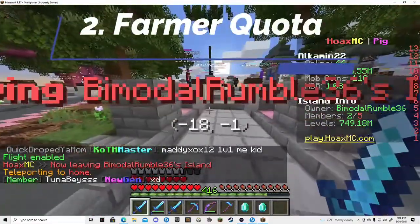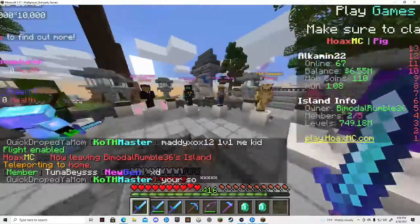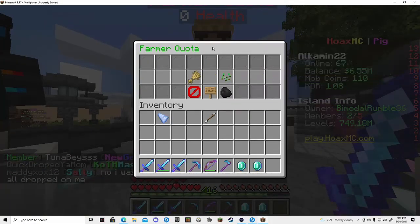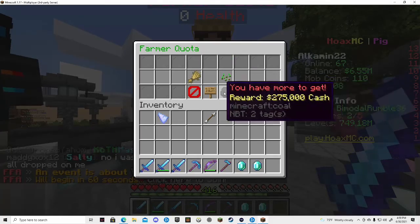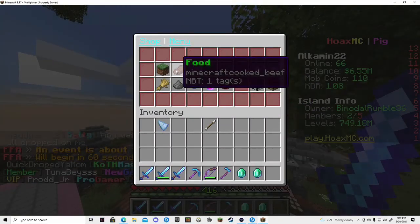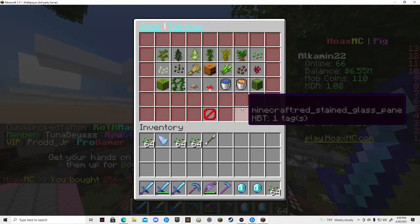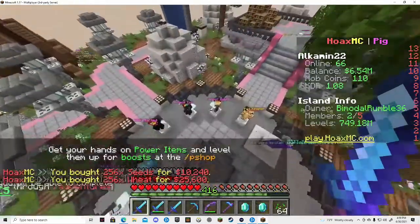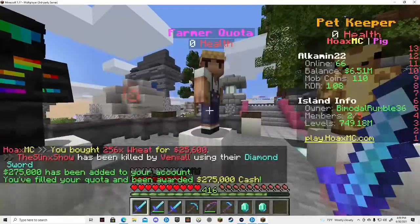Method 2, Farming Quota. So you can go to Slap. You get full stacks of each. If you're a beginner, this is a helpful tip. You can just use the IG form to get a little bit of money. You can go to Farming, purchase full stacks of seeds and wheat.